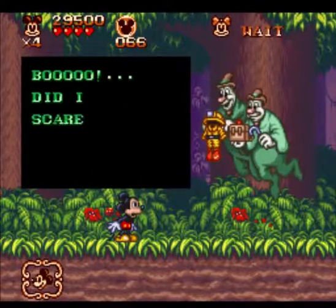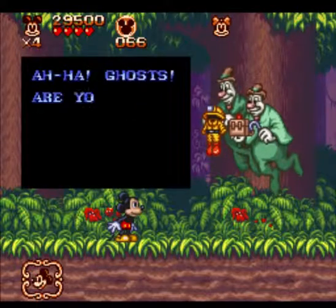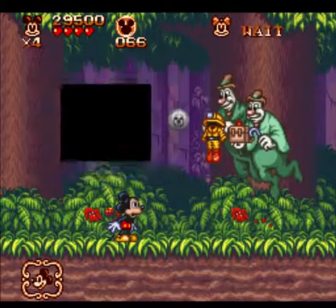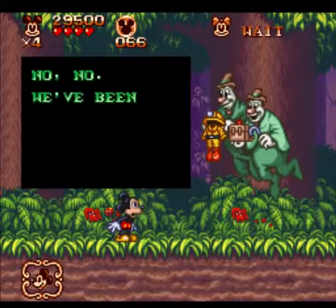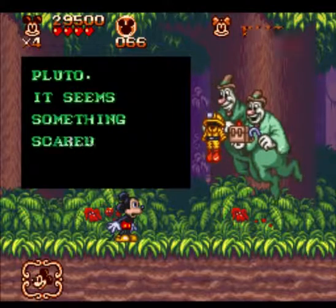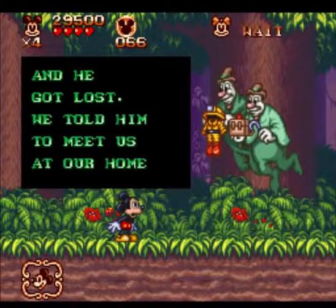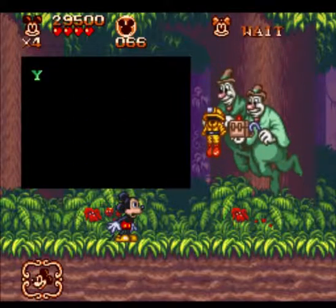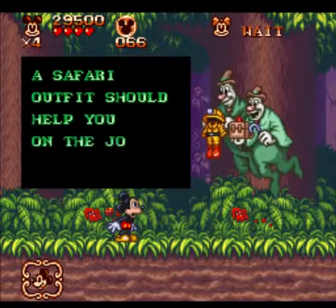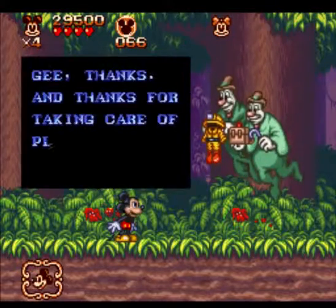And who's this? The Lonesome Ghosts! Are you the fellas who ruined the circus? No, no, we've been too busy entertaining your friend Pluto. It seemed something scared him at the circus and he got lost. We told him to meet us at our home on the other side of the jungle. You're welcome to join us there. A safari outfit should help you on the journey — here, try it on. And thanks for taking care of Pluto. It's dangerous to go alone. Take this!